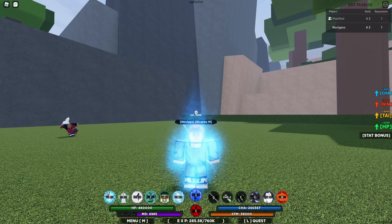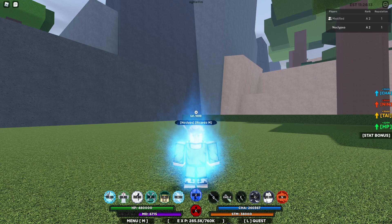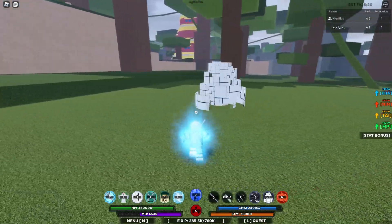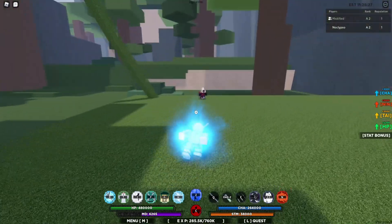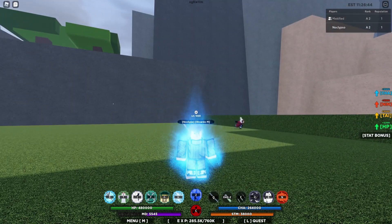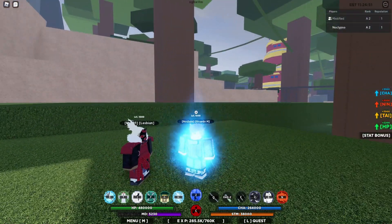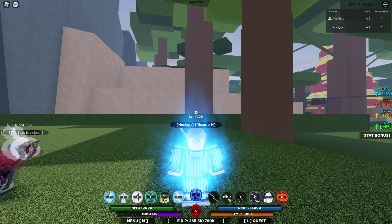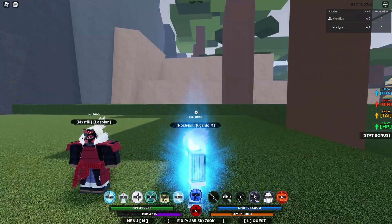Alright well guys, there you have it. The Paper kekkei genkai is not bad - the KG itself is busted if you know how to combo with it. The bird moves just deal too much damage, it's such a good move, and the bomb move is like a make-sure move - you're not going anywhere. Those two moves are good, the shuriken moves are trash - don't even try those. Comment below what you think about this combo - Jovan thought of this mostly. This combo is hella busted, try it out for yourself. This makes the Paper KG probably a really good KG in the game.